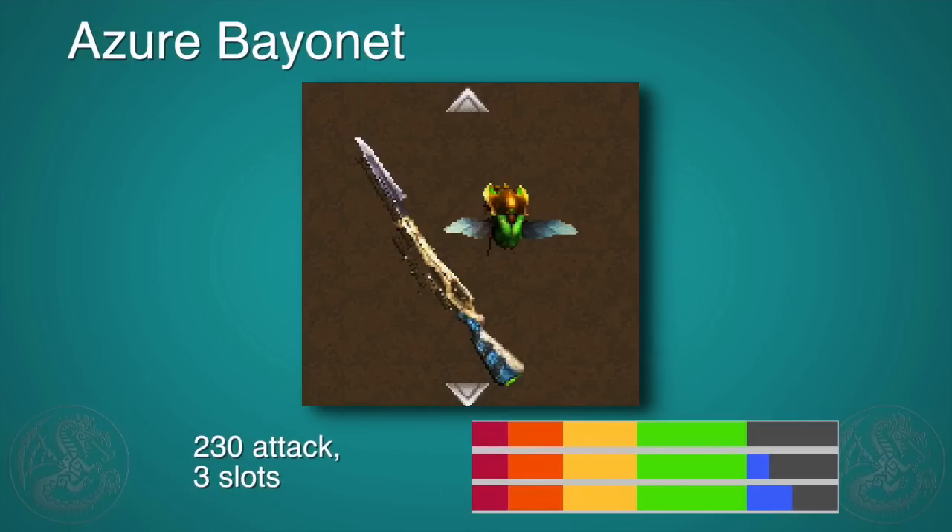Next up is one you may not actually think about — this is the Azure Bayonet, the final form of the Velocidrome weapon. It's the king when it comes to the Blunt or Bludgeoning skill, which gives you Attack Up Medium for very little cost as long as you have green sharpness. 230 attack with 3 slots makes this probably one of the best all-around glaives in the entire game.